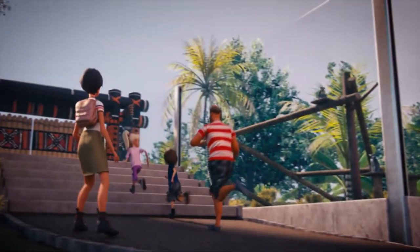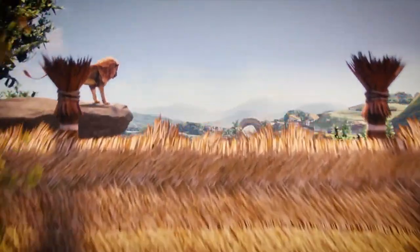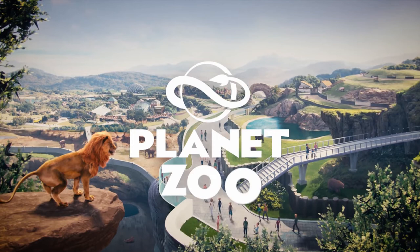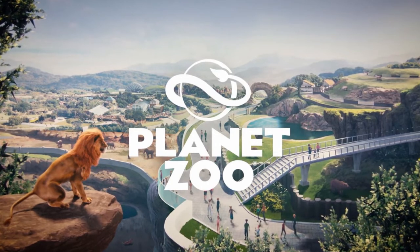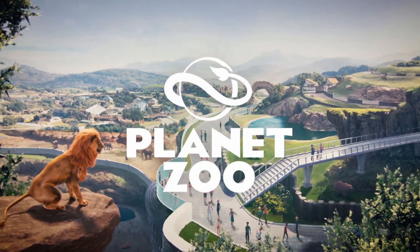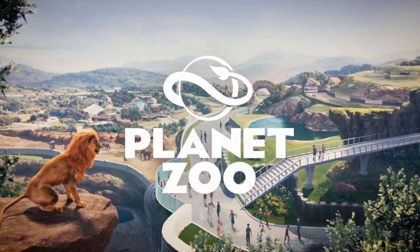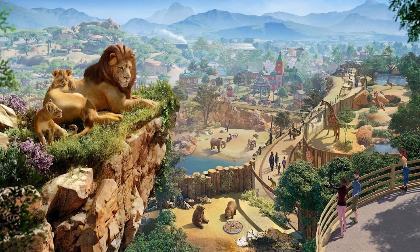Those are all the animals that have either been mentioned in an official release, can be seen in the trailer, or have been alluded to on news releases. That list is about 14 animals so far out of over 50, so there's still a lot more to come. Frontier have said they are going to be releasing new animals periodically, so that will be their big tease up until launch — we'll keep updating this list as more releases come, but that's our first look at the animals in Planet Zoo.